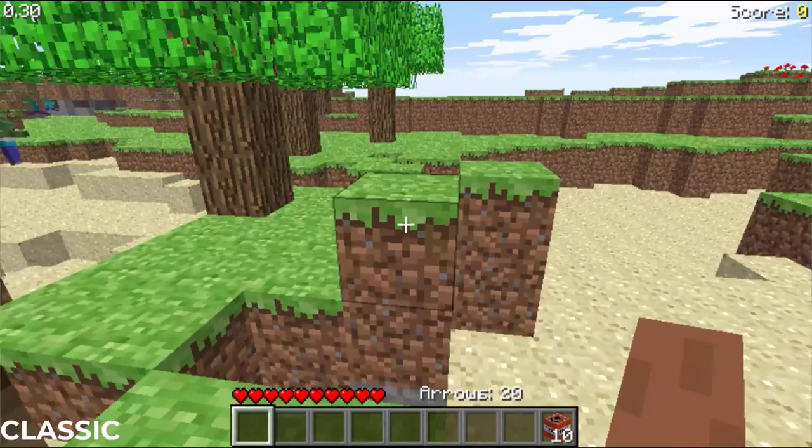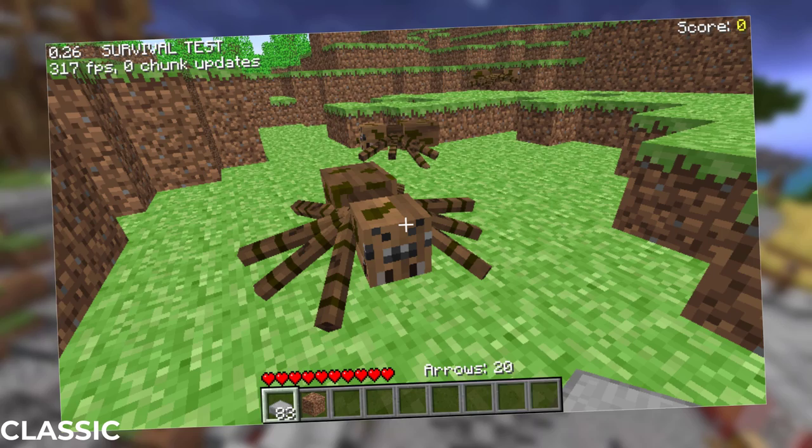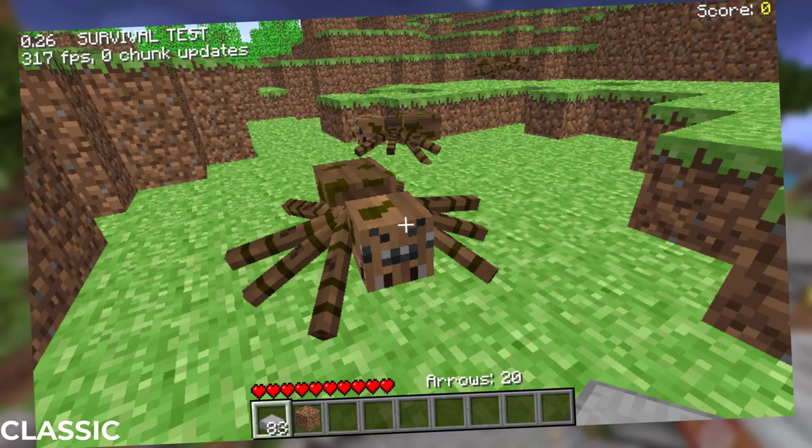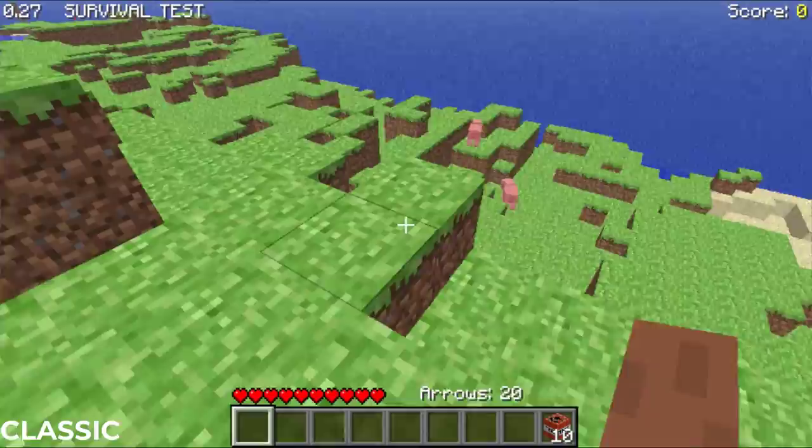The history of Minecraft Spiders begins on October 23rd of 2009, when Notch shared an image of a spider to the World of Notch Tumblr page. The caption simply stated, 'New enemy type. The idea is that these will produce web tiles.' As you can see, the spider has a brown color in the image.